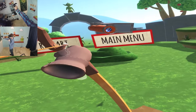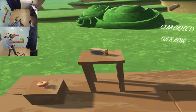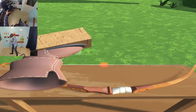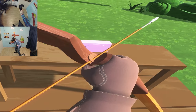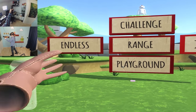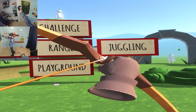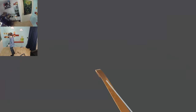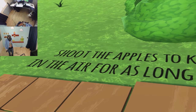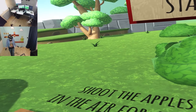Let's go back to the main menu. Here we go. Let's try one more game mode. Oh man, and the radio is back. What are we going to do with this one? Let's place it on the table. Nice. So we can still choose from endless range or juggling. I think we are going for juggling because I wanted to practice that anyway. So there we go. Let's juggle around with that apple. Our objective is to shoot the apples to keep them in the air for as long as possible. That sounds easy, but I'm afraid it isn't.